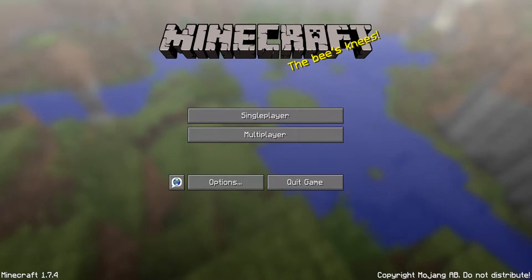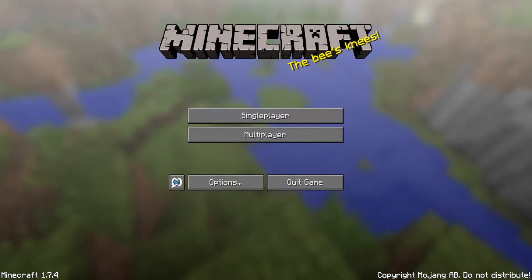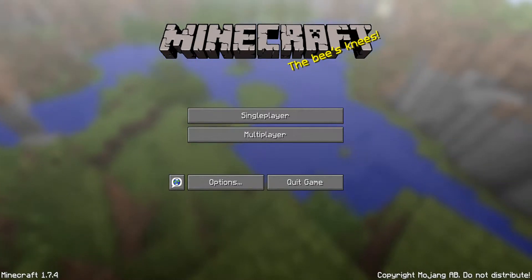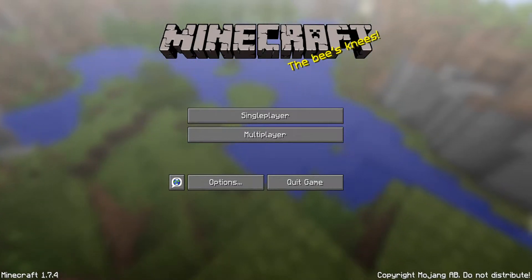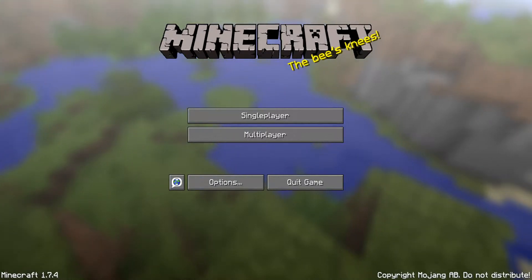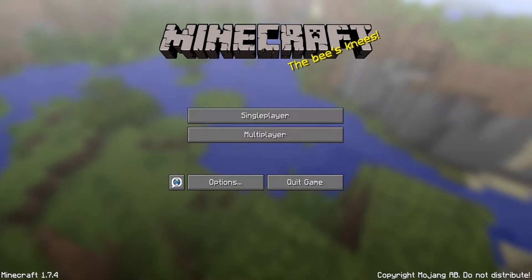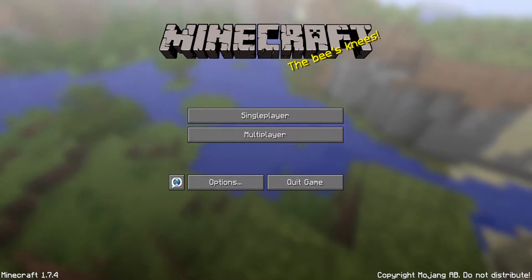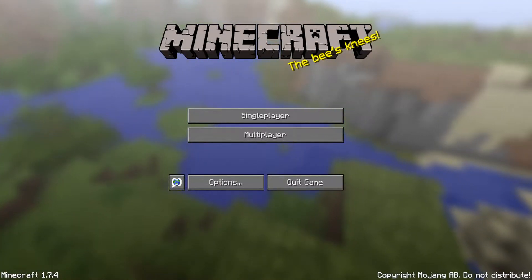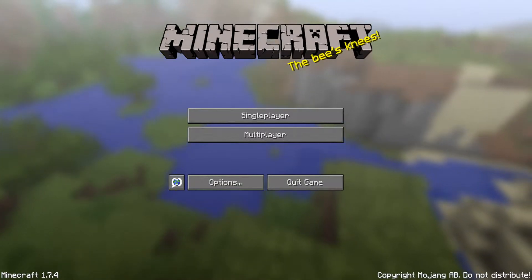Hey guys, my name is Alex and welcome back to another video. First thing, I'm sorry for the lack of videos — I've been kind of busy. In this video I want to show you guys this awesome vanilla mechanic that is just beautiful in terms of getting obsidian. I'm going to show you guys here in vanilla Minecraft 1.7.4, no mods, nothing — no Forge or anything — so this is legit vanilla Minecraft, no trickery.